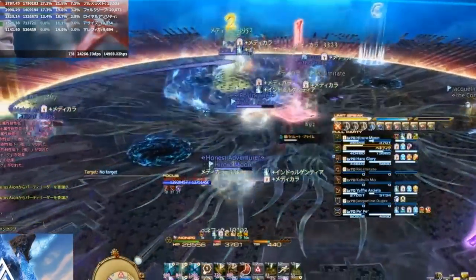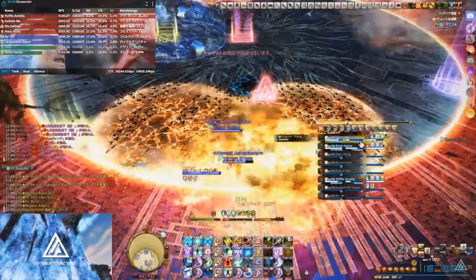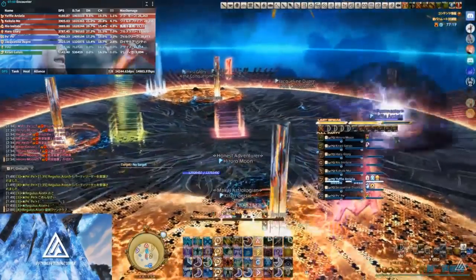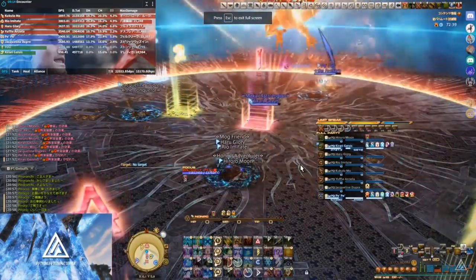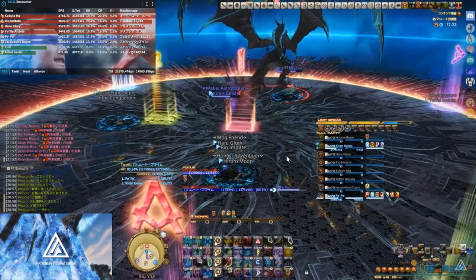And then Bahamut just summons Nael and Twintania, throwing fires at you, and dive bombs at you, towers at you, mega flares at you. And you survive that, and Bahamut does Exaflare on you. And then you cry a little bit.